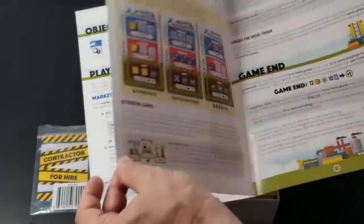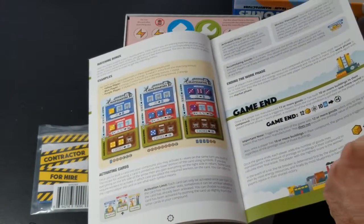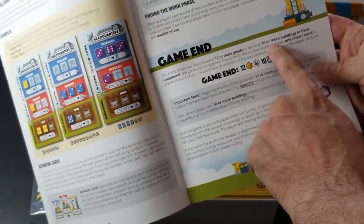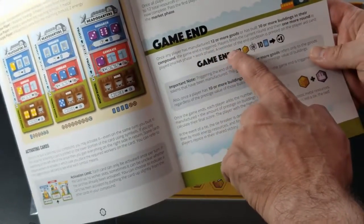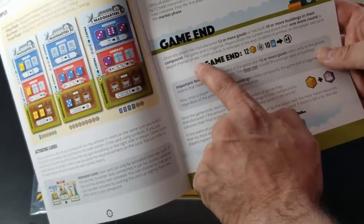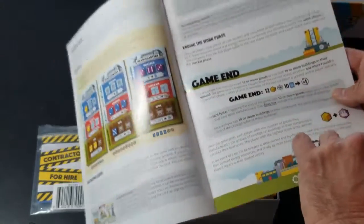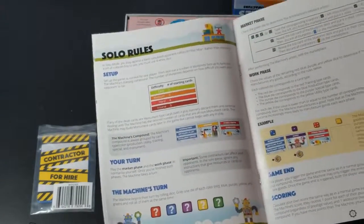This game is played in two phases — a market phase and a work phase. For game end, once any player has manufactured 12 or more goods or has built 10 or more buildings in their compound, the game end is triggered. Players finish the current round, then one more round is played — market phase plus the work phase. The end condition is printed on the player aid card, and there are also rules for solo play.